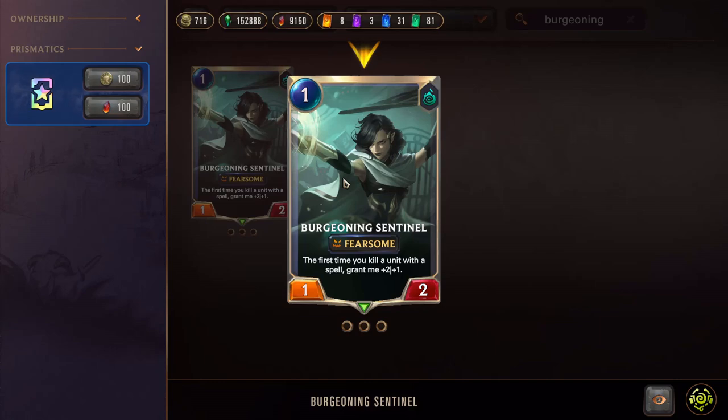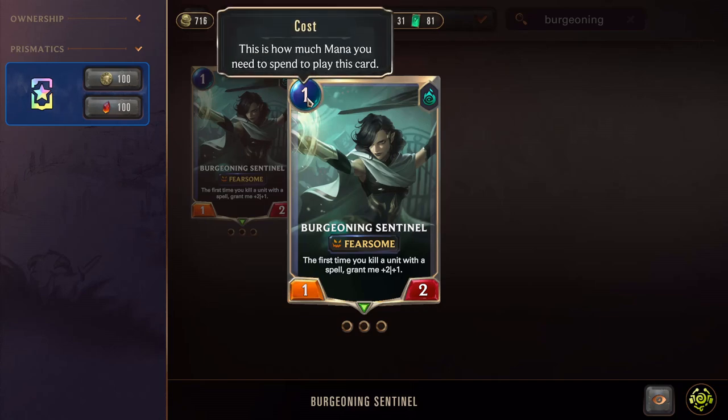Some important aspects to be mindful of when looking at different cards is the mana cost. If you hover over any element of it, it will normally tell you what that does. Here, cost - how much mana you need to spend to play this card.